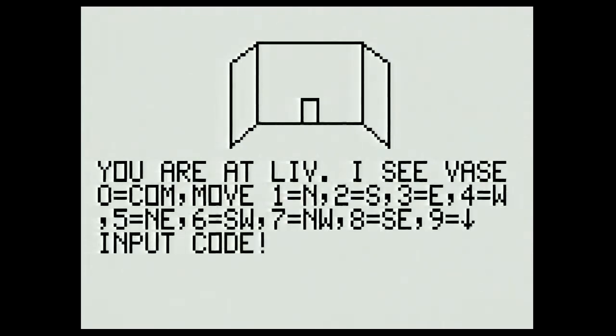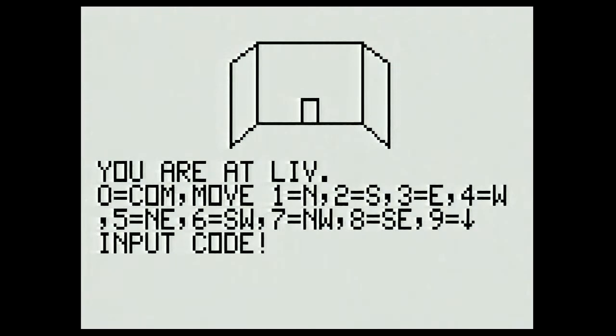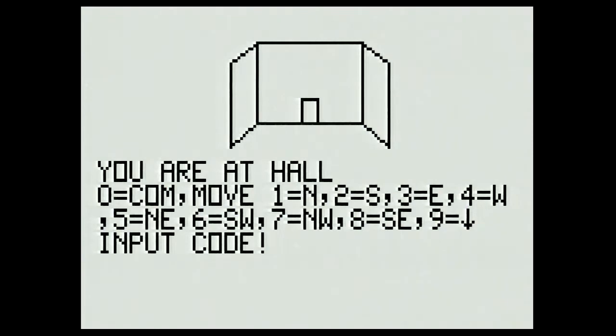I see a vase — I might as well collect it, so I'll type 'get.' After that we can head east to go into the hallway — east is going to be three. Now I'm in the hallway; there's nothing here. If I want to go back into the living room I can't head west — I have to head south. This sometimes happens in Infocom games; people don't understand it but it's just because there's a curve — maybe the hallway has a bend in it.